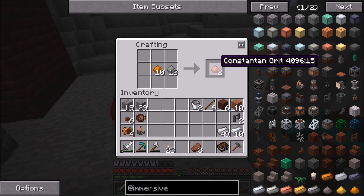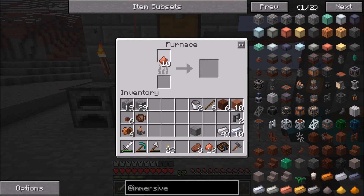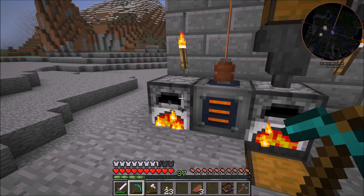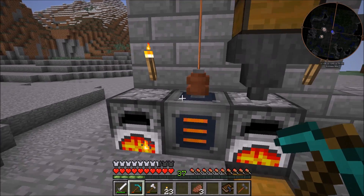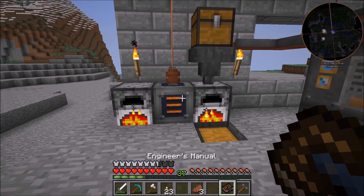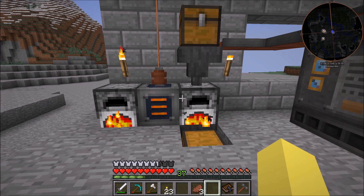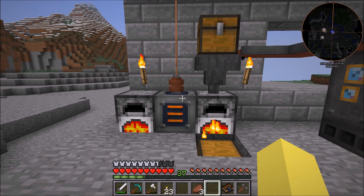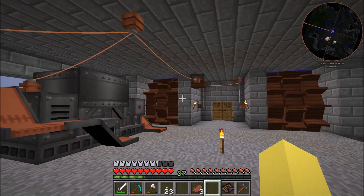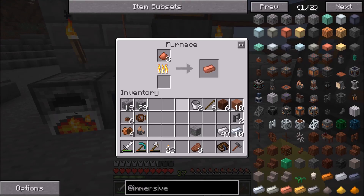We got the copper grit and the nickel grit, so we make the constantin grit and then come over here to cook them down in furnaces. Both furnaces should function at maximum efficiency, and they actually speed up as the external heater heats up. Something interesting: if you give a redstone signal to the external heater, it will stay at full heat — it keeps burning power, but then if you ever put anything in it'll cook as fast as possible. I don't have enough power to burn for that right now, so I'm not using a redstone signal.